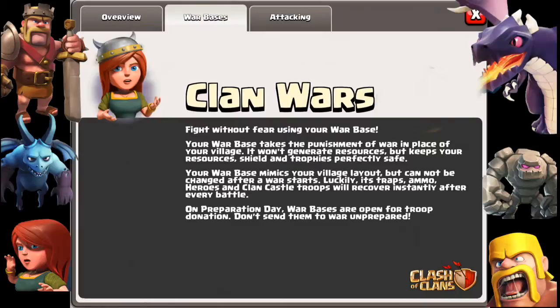One good thing about Clan Wars is that your resources, your shield, and your trophies are perfectly safe — it does not affect them at all. You only get bonuses from winning the clan war, so there's no loss at all. The war base mimics or clones your current village layout, but it cannot be changed after the preparation day ends.